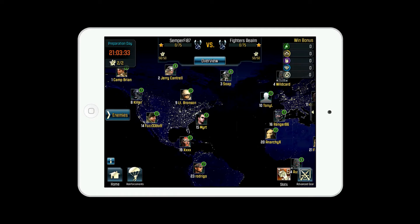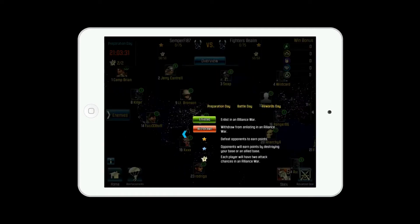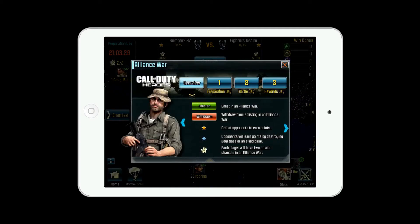In the lower left corner you have your home button and your info button. If you click the info button, it will give you all the information needed to understand Alliance War. First of all, in order to be in Alliance War, you must be in an Alliance — so you'll want to join one if you're not already in one.